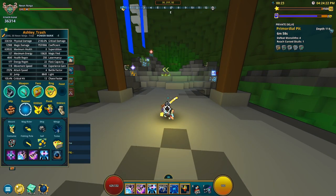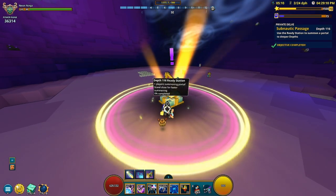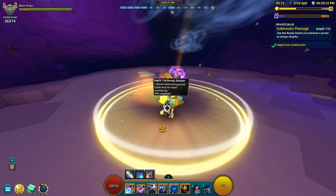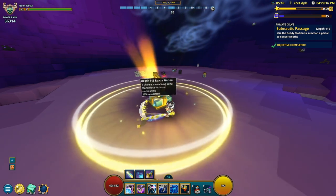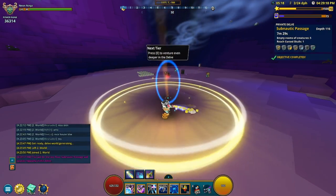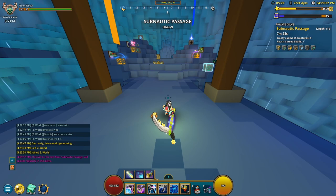What you want to do is find Uber 10 — we're not going to find it here, so I'll go up to 115 and check. I am back — this is depth 116 now. I'm going to open up the portal to see if it's Uber 10 or not. This one is Uber 9, so I'm not going to be using my key here.